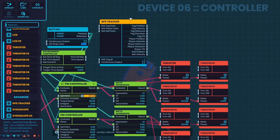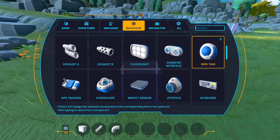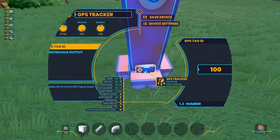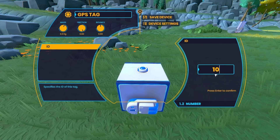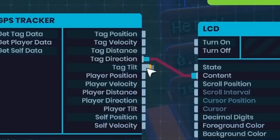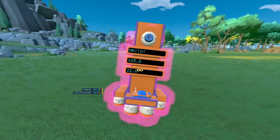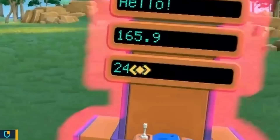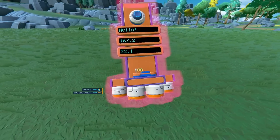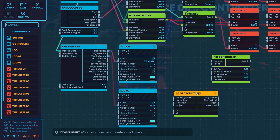With my crude stabilization system built, now it's time to add in the GPS tracker. My plan is to set up a cube with a GPS tag on it, and the GPS tracker on the rocket will track that tag, meaning the rocket is always going to be trying to hit this cube. After adding some LCDs to look at the data coming out of the GPS tracker, using the distance and direction outputs, you can see it's beginning to work. As I move the rocket around, the angle is changing, and the distance number gets smaller as I bring it closer, so the data coming out does seem good.